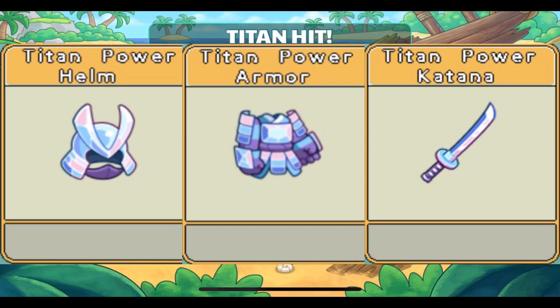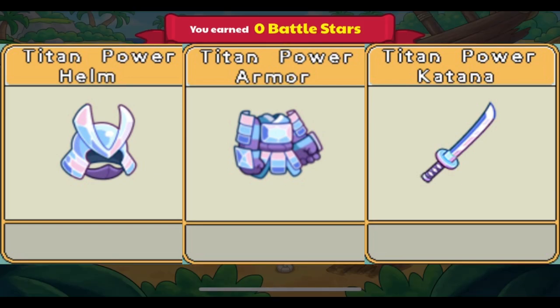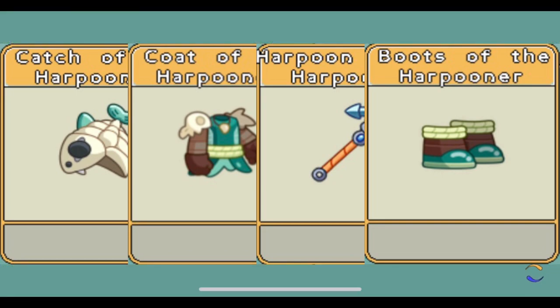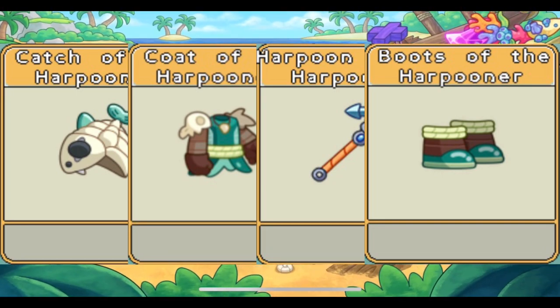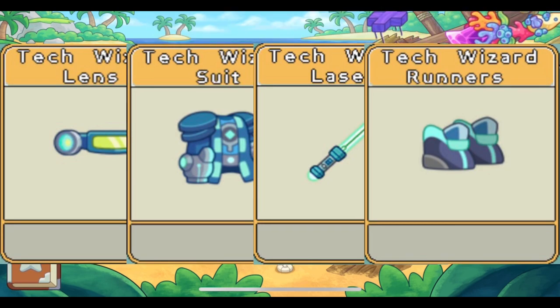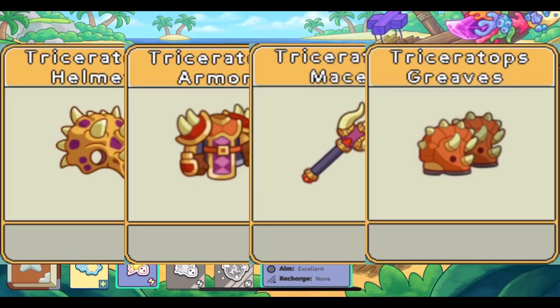The Hat, Wand, and Outfit are the best items in the game — they have the highest gear bonuses. The Harpooner set was made legendary; it can be bought in Shipwreck Shore. The Tech Wizard set was made legendary; it can be bought in DinoDig Oasis.